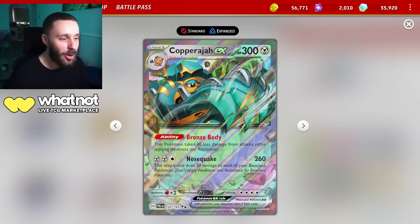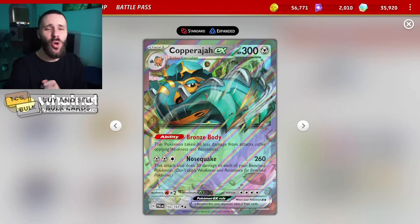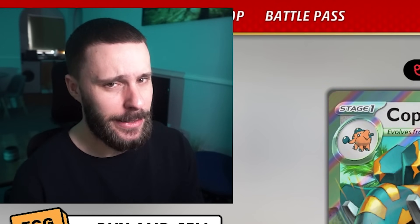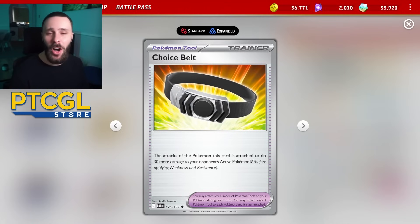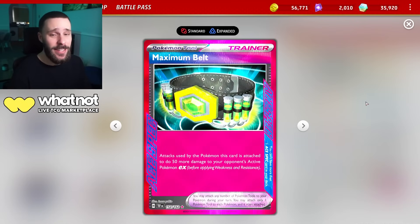This Pokemon has literally everything you need for a good attacker: 300 HP and the Bronze Body ability, giving it an effective 330 on a Stage 1, and an attack that does 260 straight. You redirect damage to your bench, but it's nothing Serena can't help mitigate. We just want Copperajah to swing every single turn, taking massive knockouts and being hard to knock out. The math on this card is actually pretty decent — throw in a Choice Belt and you're KOing the likes of Arceus V, Giratina. Throw in a Max Belt and you're KOing Stage 2 EXs with 310 HP.